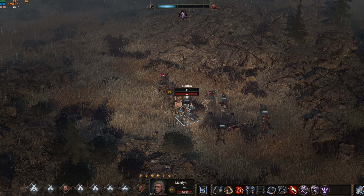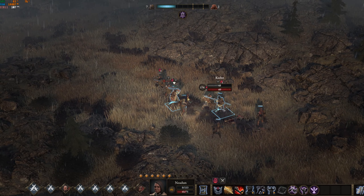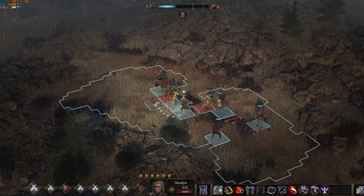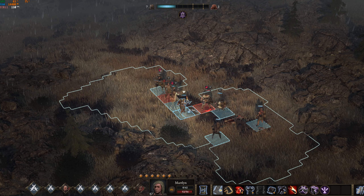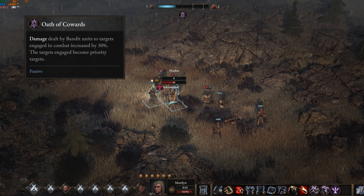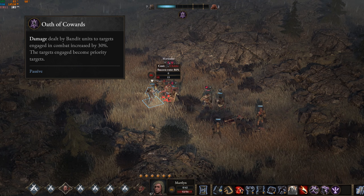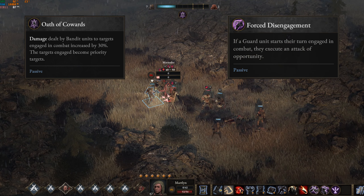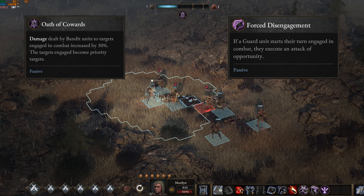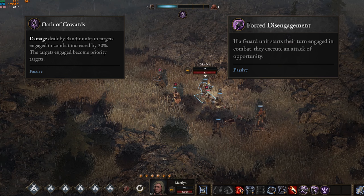Moving forward, leveling past levels 6 and 7, your steel weapons will become increasingly outleveled by the enemies. Tanks have a lot of armor and health, damage classes hit harder, and they also get specific buffs based on their factions. Here are some examples of the most common enemies: Outlaws get 30% extra damage to units that are already engaged. Guards get an attack of opportunity if they start their turn engaged — so even an engaged archer will shoot instead of punch, so plan for it.